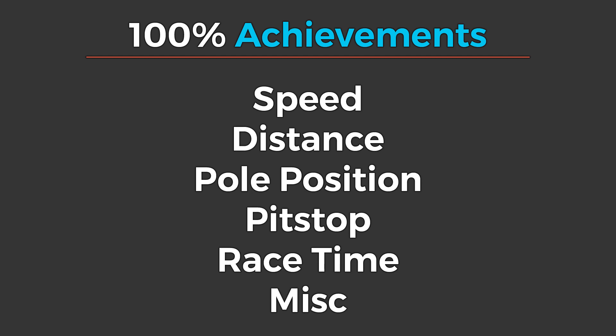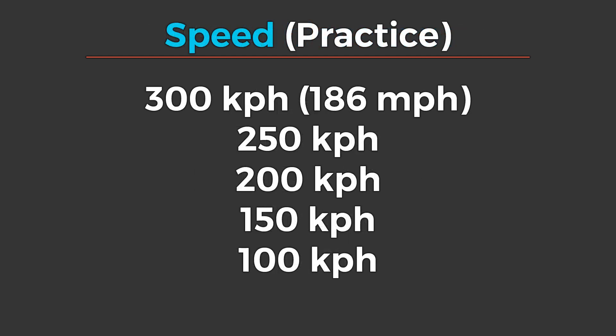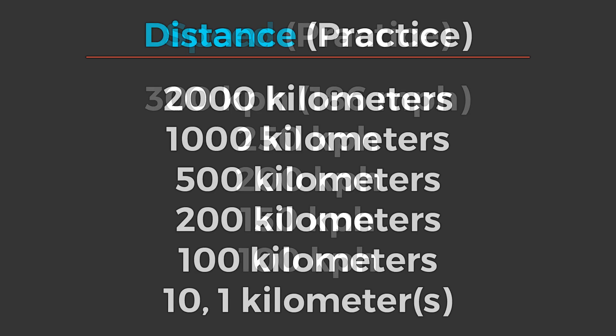I've broken them down into categories based on what you're doing: either doing a certain speed, covering a certain distance, and a couple of situational achievements as well. The first category is speed, and this is speed achieved in the practice session specifically, not the race. If you achieve a speed of 300 kilometers per hour or 186 miles per hour, you will have achieved all five of these. Each one will trigger as you hit that speed in different cars, but basically you could grab a Formula One car or some kind of high-powered car, go 186 miles per hour, and you'll have all of these speed-based achievements.